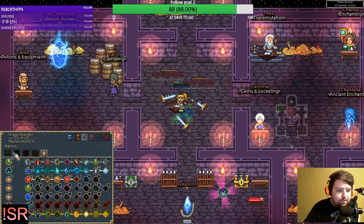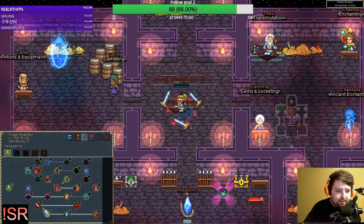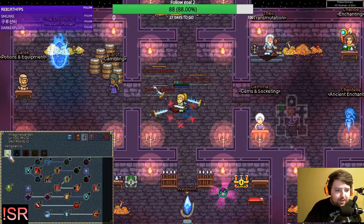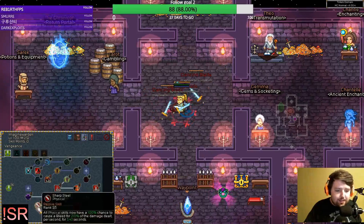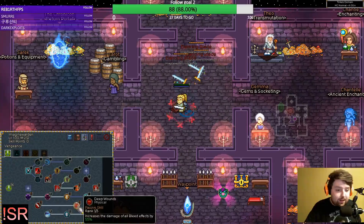Moving on to the skills — I'm going to go over briefly and talk about the bread and butter more. I'm not really going to get into the passives. In the physical tree, go Vengeance. Obviously we are a physical build. We're using the Valkyrie set's whole gimmick — we're stacking sharp steel.